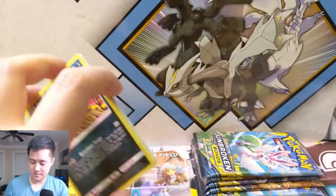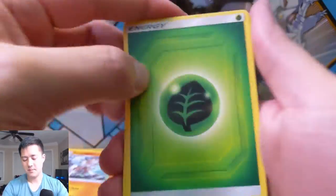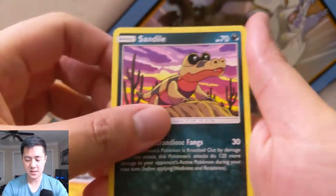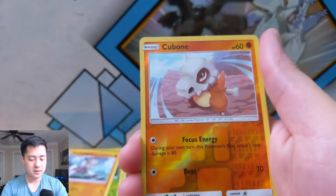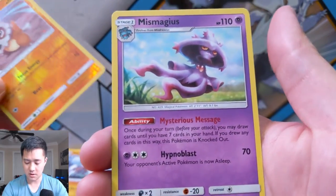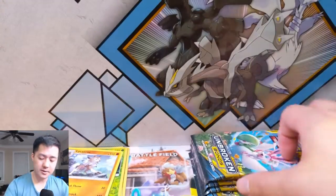Alright let's see — Layer-on, Goose Core, Triple Acceleration Energy, nice. Sandile, Meowth with his plushies, Litten, Cubone for the reverse — Cubone, one of my favorites. And then the ghost Suicune — this Pokemon looks so strange.